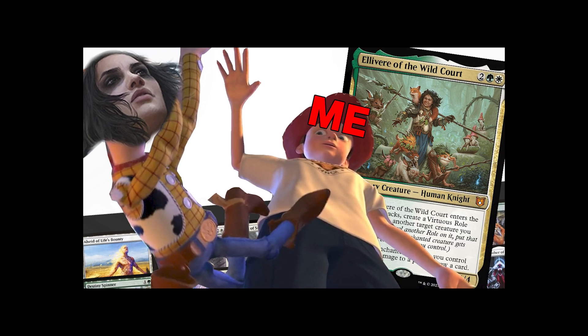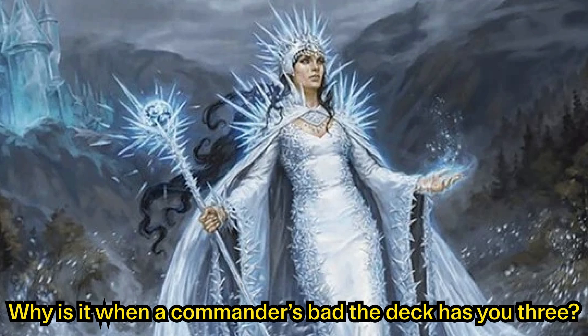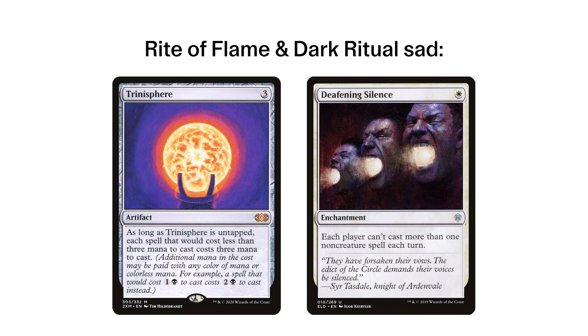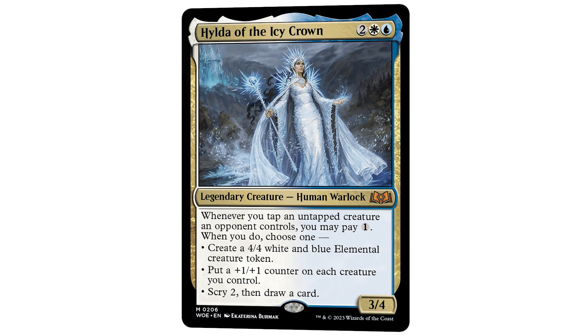We're using stacks to justify yet another terrible commander. We have our usual culprits of anti-meta tools to stop our opponents from comboing off too quickly — like ETB hate for Dockside and Thoracle, spell hate for Storm, and graveyard hate for Breach and the one reanimator deck in the entire 150-person tournament. But let's go back to the original focus.